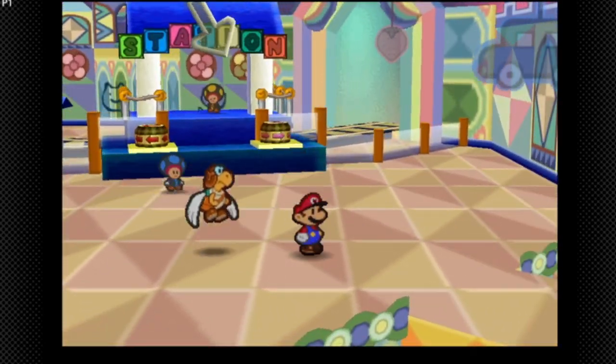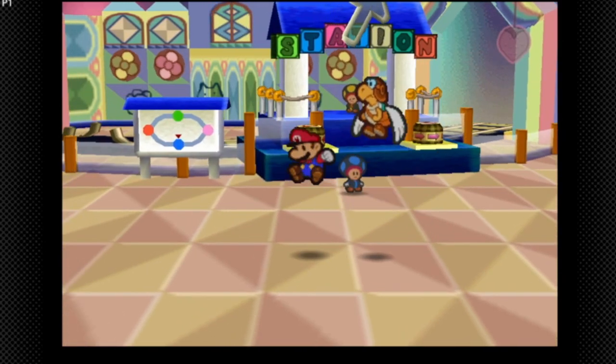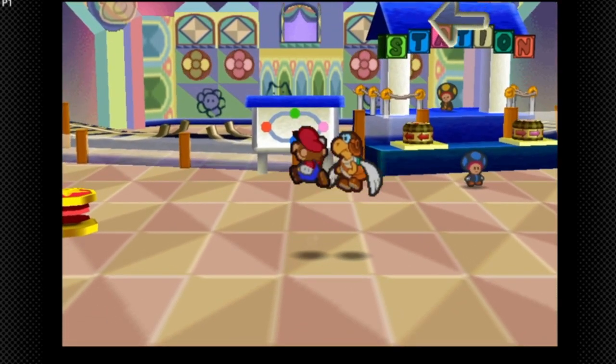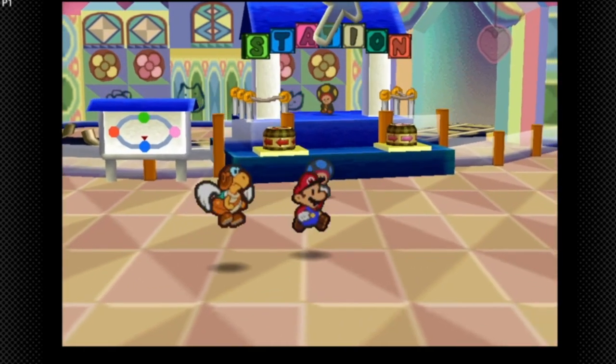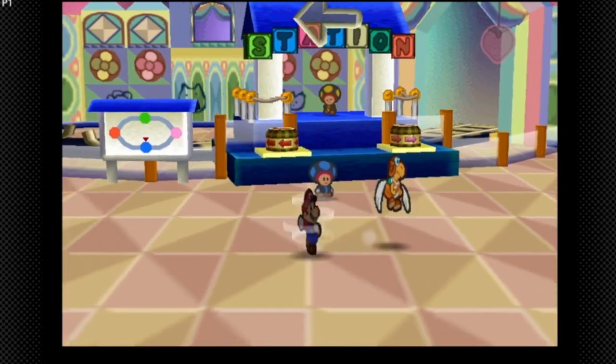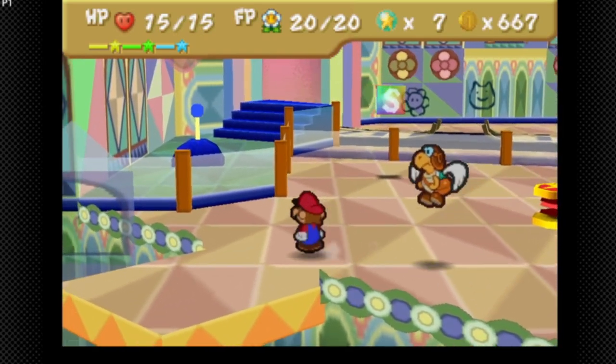Welcome back to Paper Mario. Last part we did a lot of side quests — post chapter 3 side quests — went to Toad Town, did the community favors, did the side quests, and got a star piece. So now we're going to explore Shy Guy's Toy Box.